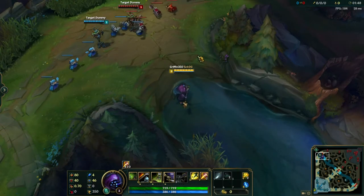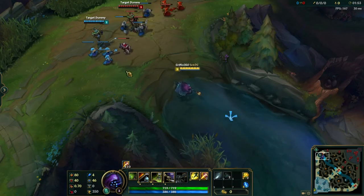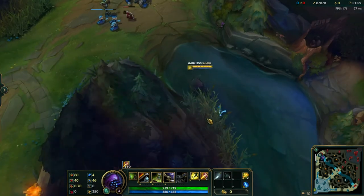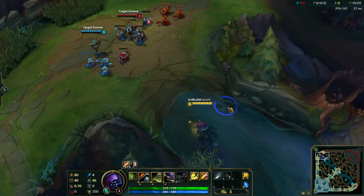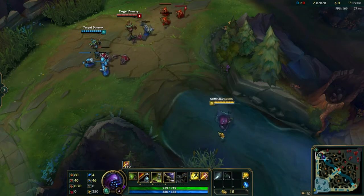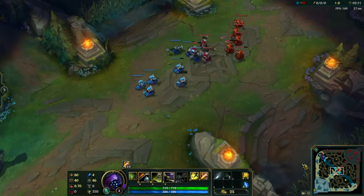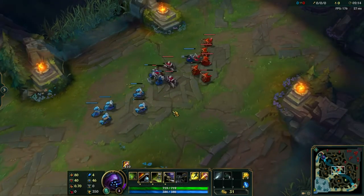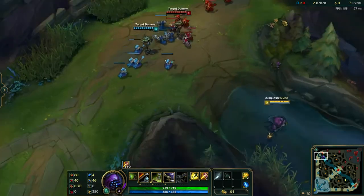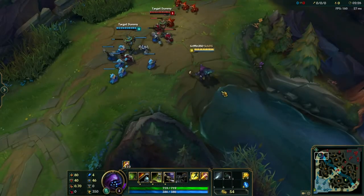Alright, welcome. Today we have our ganking guide — it's not too crazy, there's not too much to it. We're in the practice tool today so I can show you guys exactly what's going on. Right now I'm on Jax, just because he has a nice amount of CC and is able to play ganks pretty nicely. We're using top lane as an example, since mid lane has a lot of champions that can wiggle out of gank situations, and bot lane normally has two people. Top lane is a nice one-on-one example, and when you come in for a gank it'll be 2v1.